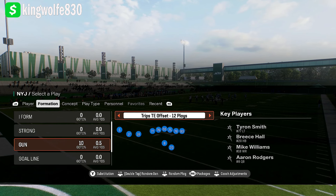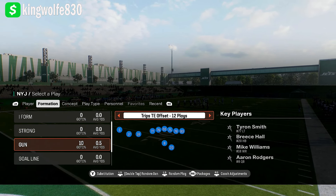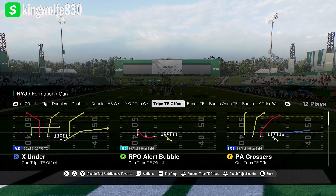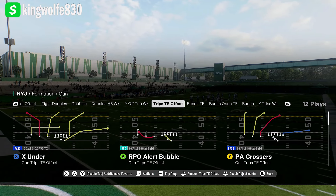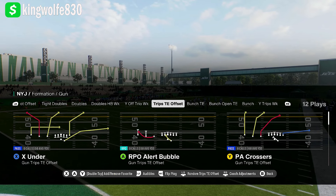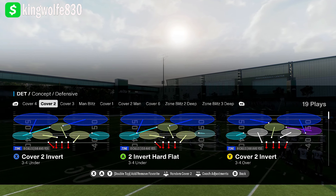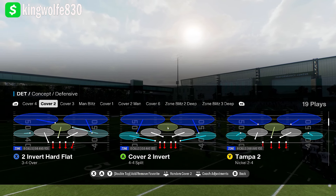I'm going to show you guys, especially those newer to Madden, a play called Trips Tight and Offset, but it's in Tray Y Flex as well — it runs the same way. The name of the play from the Jets offensive playbook is PA Crossers. PA Crossers is a really good beginner play, but even for seasoned players it's a one-play touchdown against Cover 2 defense. We'll do that first — PA Crossers — and go to Tampa 2, since it's a really good Tampa 2 beater.